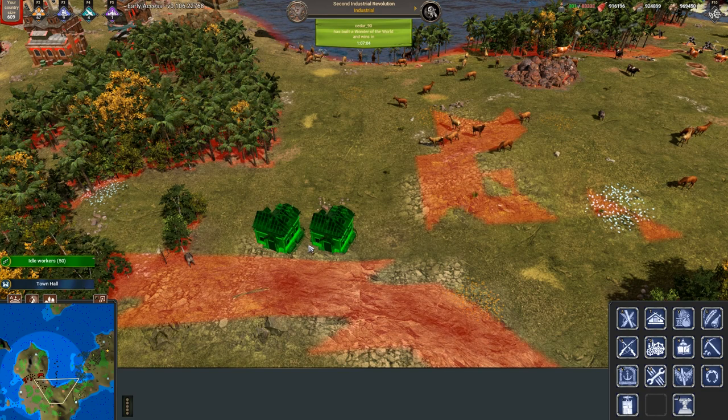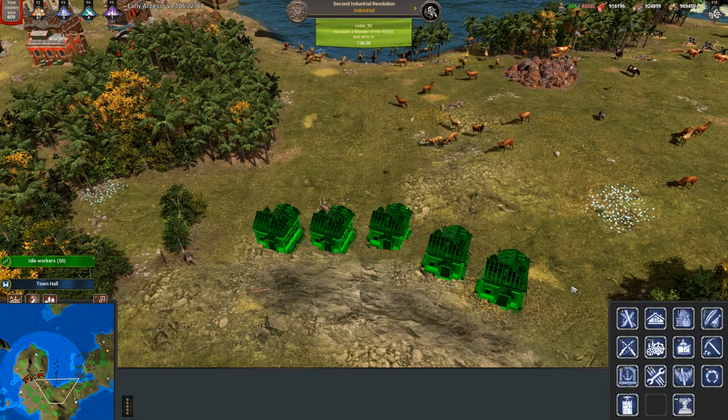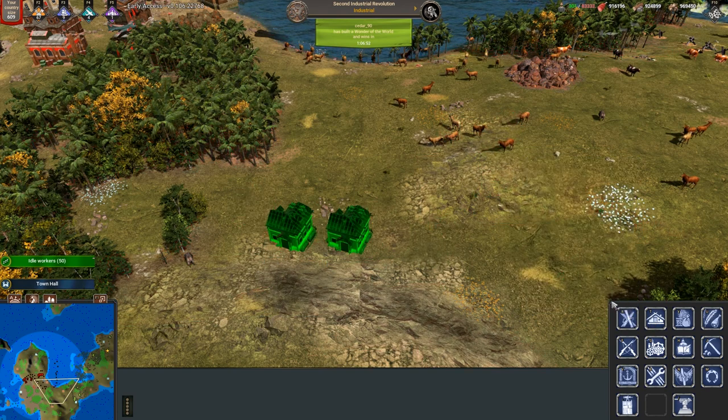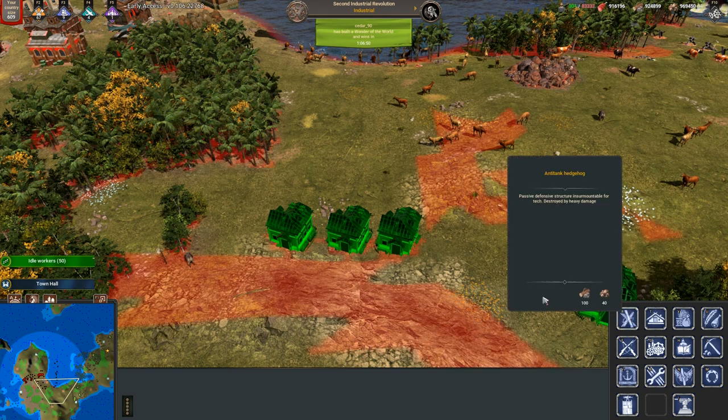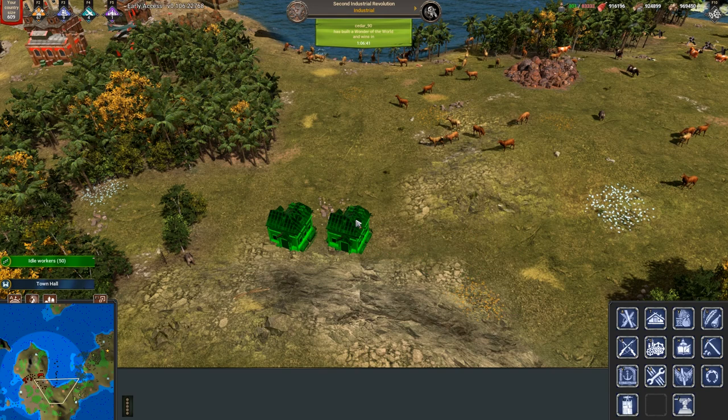You can place construction plans faster by pressing the building hotkey and then holding Shift as you place the plans. And if you think that learning these hotkeys would be useless, here's how long it would take without using hotkeys. As you can see it took quite a while, and if something is not time efficient in WarsawAction, it could lose you the game.